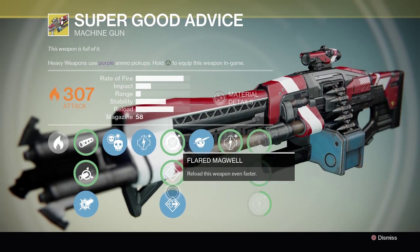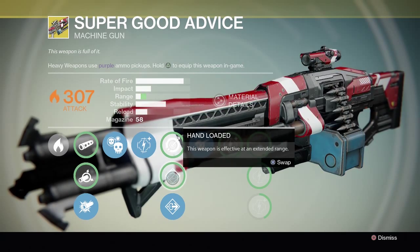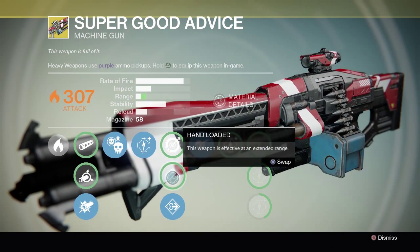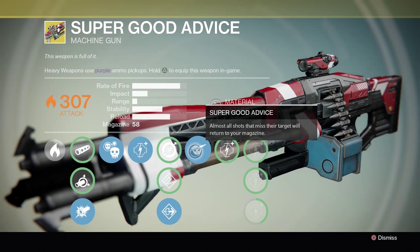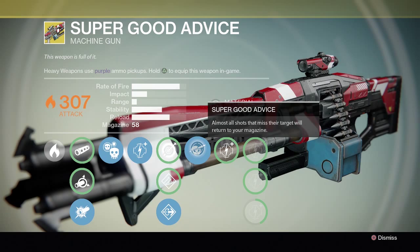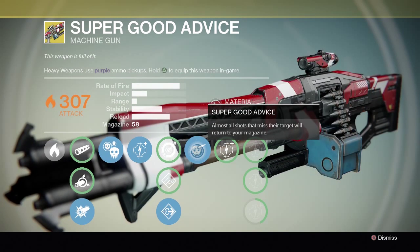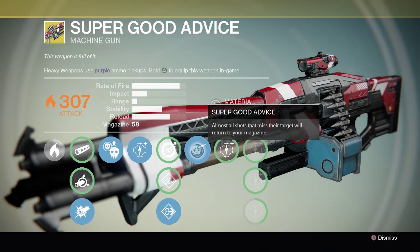Without flared magwell the reload on this is ridiculously slow, but it does bring the range up a tiny bit. Then you have Super Good Advice: almost all shots that miss their target will return to your magazine. That is probably the best perk this weapon has.